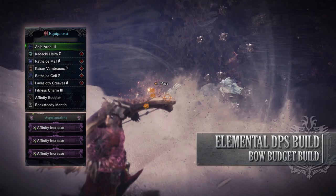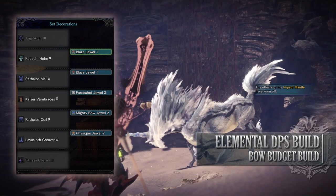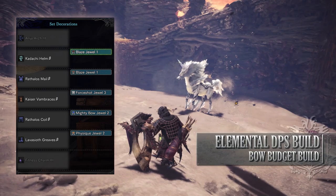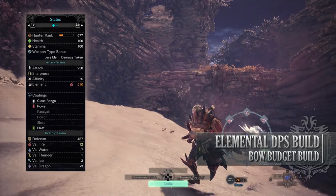As for the jewels, unfortunately there are a few annoying mandatory ones you need to try to get. This includes the Mighty Bow jewel as well as the 4 Shot jewel. The Mighty Bow jewel provides you with the Bow Charge Plus skill, and the 4 Shot jewel provides you with the Normal Shot skill. Afterwards I've gone for Blaze jewels to max out the fire rating, and a Physique jewel to add some more extra constitution. If you've done what I've done here, you should have a build with 100 health, 100 stamina, 258 attack, 0% Affinity — which is actually 50% should you be going for monster weak points — 510 fire rating, which is actually maxed out and can't go beyond this.